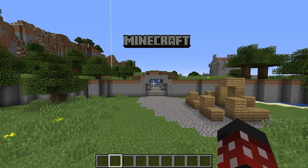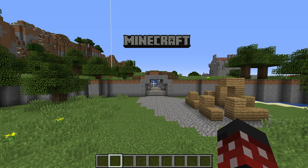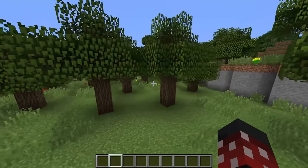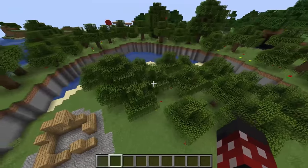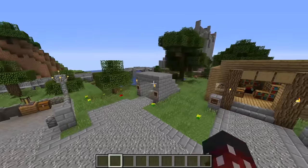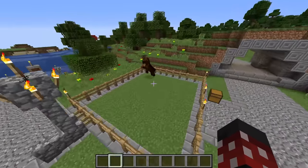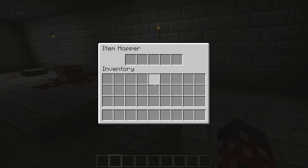The next one up is the TU19 world, and this is the one where you knew things were changing. This is the point where the tutorial world started to become places to explore rather than just small areas to get the hang of the game. The spawn is about what we're used to at this point, so we'll move on. You got the usual stuff that's been in every tutorial world so far, but new to this update are horses and beacons, also a redstone area with some new blocks.